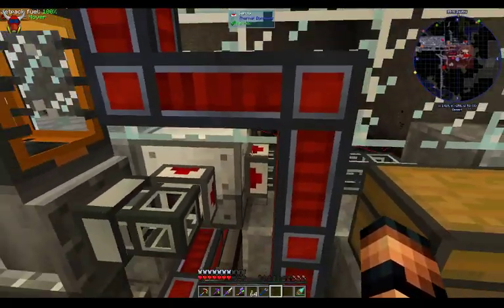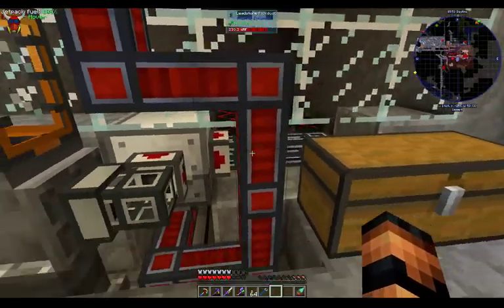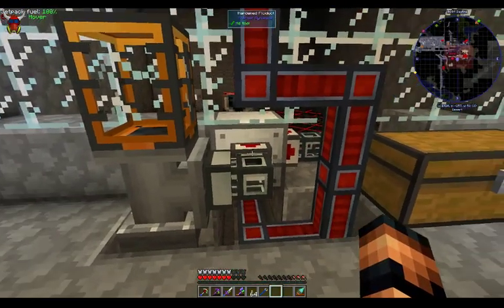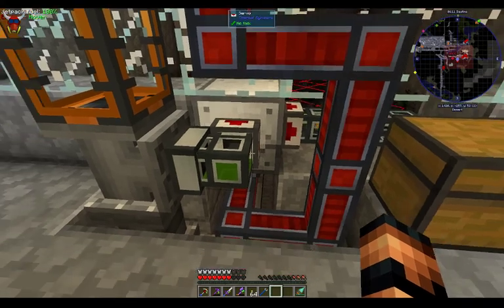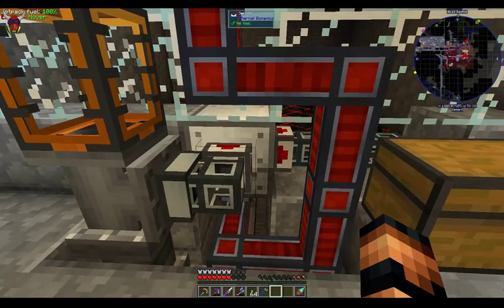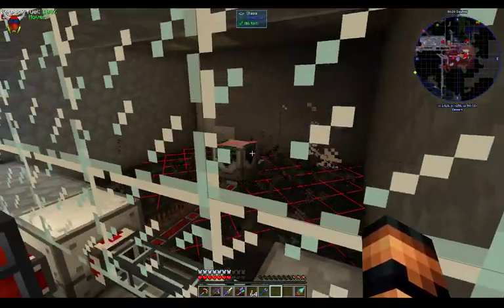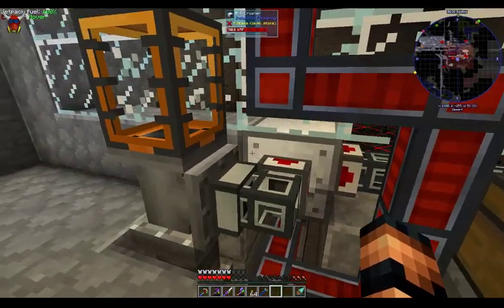Here we've got the mob crusher. This setup is a little bit complicated — you'll see I've got power coming in from upstairs, this goes down and runs underneath out to the mob spawner inside there. When a kill is made, it's outputting fluid essence — you can kind of see it happening. Power is coming in through the bottom on both machines, and the fluid is going down underneath and onto the very back side of the machine. I did that to make this setup a little bit more compact.